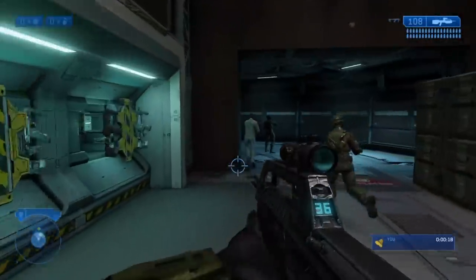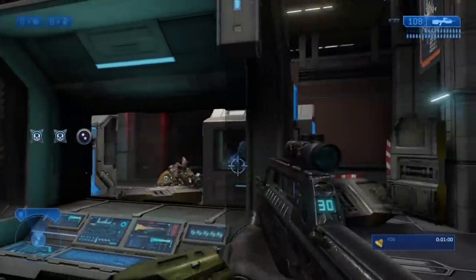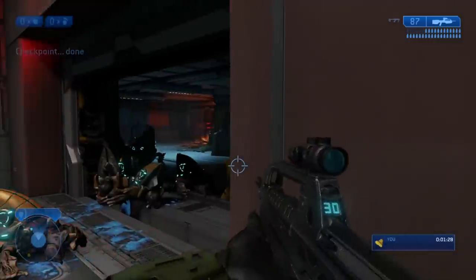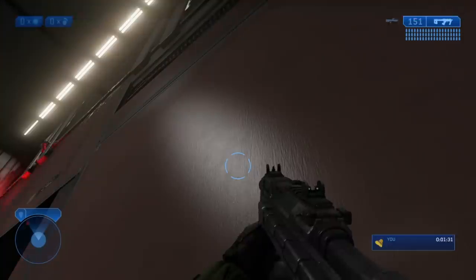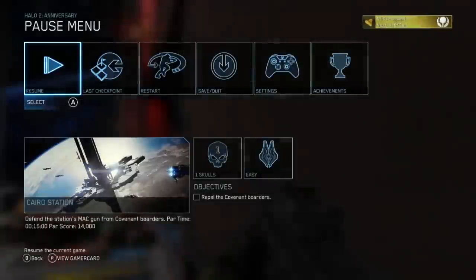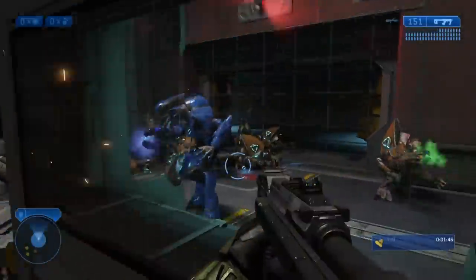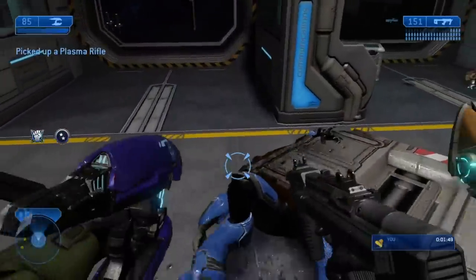Moving onto Cairo Station, we get our first enemy encounter. Use the barricades as cover and take advantage of the fact that Elites can't look down, and you'll be fine. 90 seconds into this level and we take damage for the first time. The good news is that reverting to the last checkpoint is instantaneous. In general, distance will be our friend throughout this run — the more space between us and an enemy, the better. It gives us a chance to dodge their gunfire and survey the area.